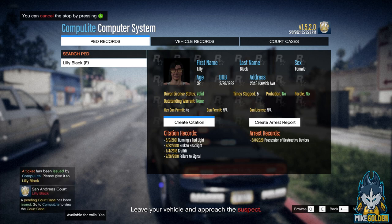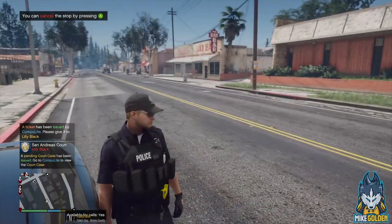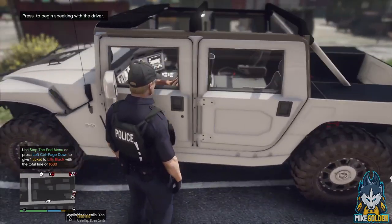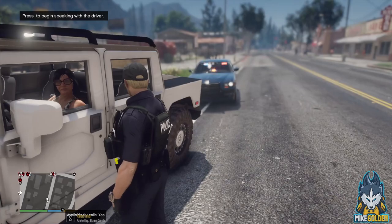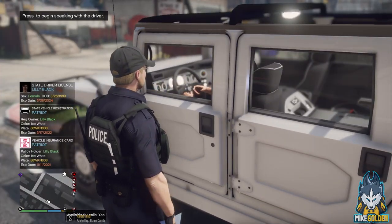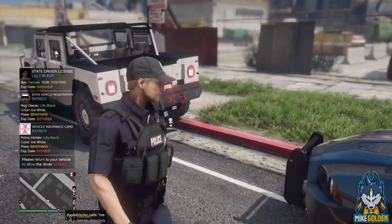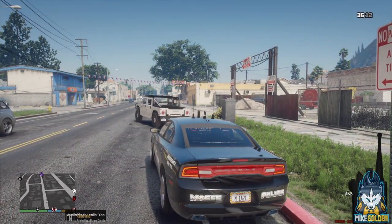We're just going to charge her with running the red light. She did seem to make a complete stop, but that doesn't give her the right to go through a red light. So let's go actions - submit citation. Alright Lily, I'm just gonna have to give you a citation for running that red light back there. You understand what you did back there? You're gonna be cooperative. It's a small ticket, but next time don't run a red light. Here you go - there is your citation, and once I get back to my vehicle you can drive off. Have a safe day. Dispatch, we're gonna be code four on that traffic stop.